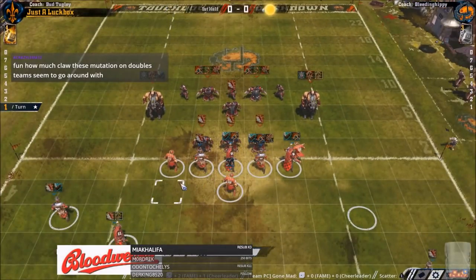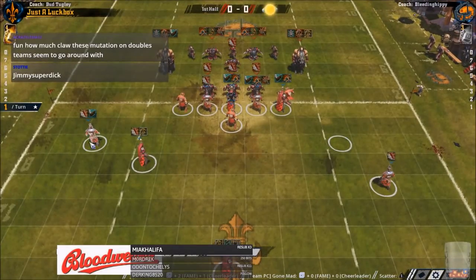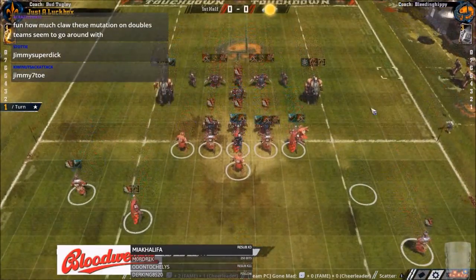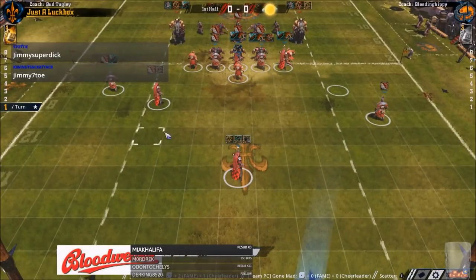Let's have a look and see what he's gone with — he's gone Bretonnians, which is a strange choice. I mean, they're not terrible because they do have a lot of block and wrestle to start with. Access to quite a bit of guard, though he's taken only 3 guard and a tackle on a guard randomly. That could have been piling on — he's already got piling on on him. It could have been some other normal skill. He's got a dirty player, and his 4th level as a tackle. 2 mighty blow — interesting use of doubles. Maybe I would have gone for a guard, or taken this tackle and put guard dodge on one of these.